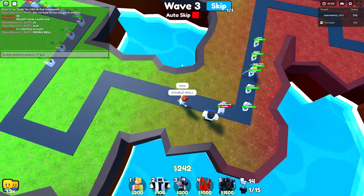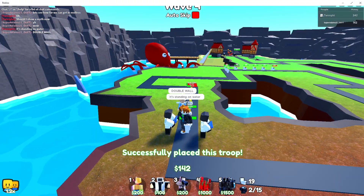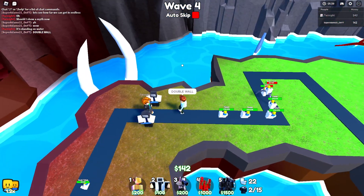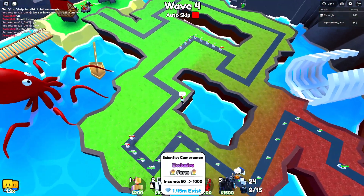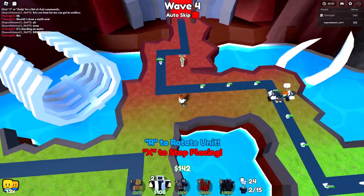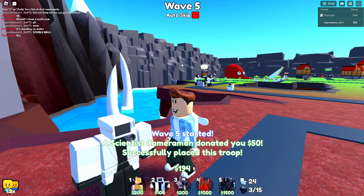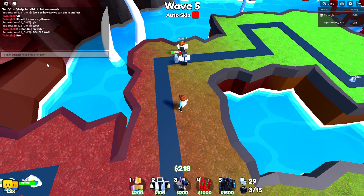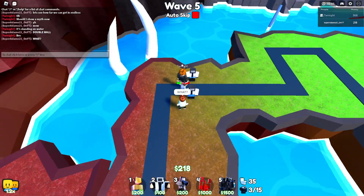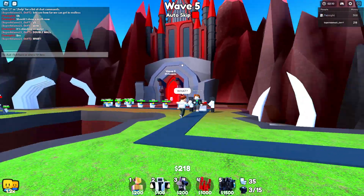Double wall begins — the beautiful double wall. It's not here yet, but let's place a little scientist for distractions. It's red — I'm gonna die!